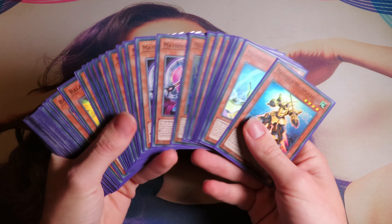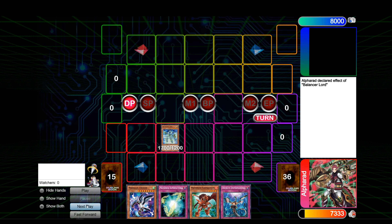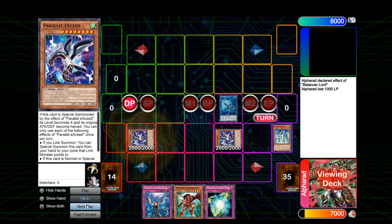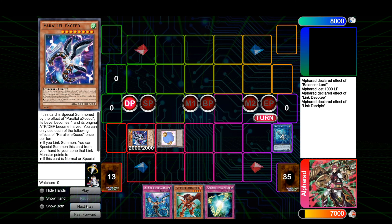Let's go watch some combo videos. We are back with the replay of the combo video of the Mothmec deck. Gabio has put together a very good full combo. Summoning the Balancer Lord, paying 1000 life points, having a normal summon during this turn. Summoning Link Disciple, then Parallel Exceed — summoning Parallel Exceed and making Link Devotee, one of the most important pieces of the combo.